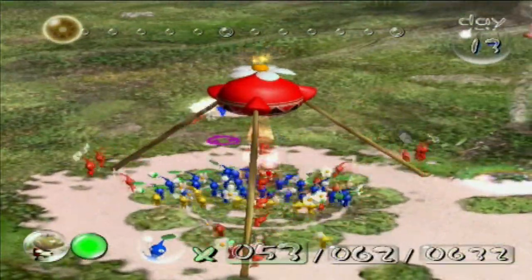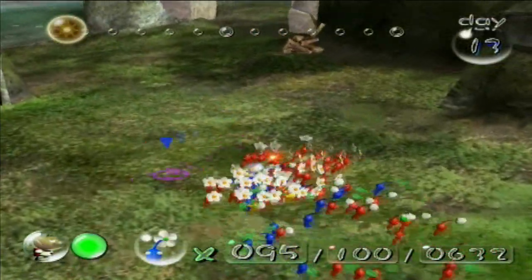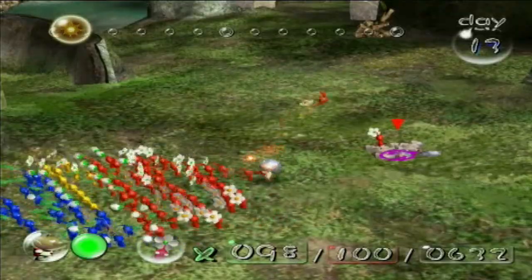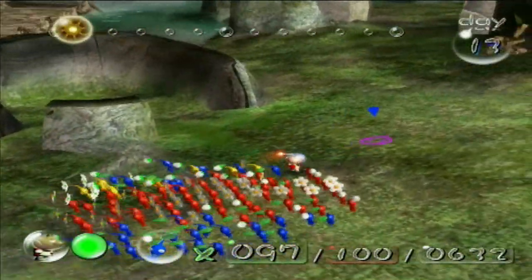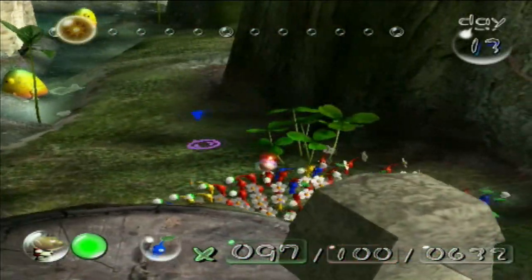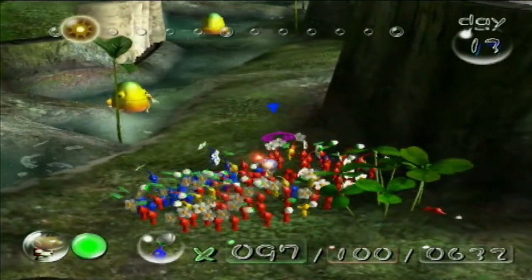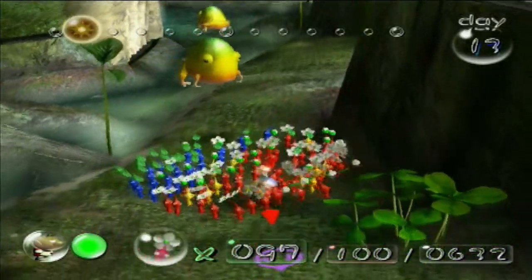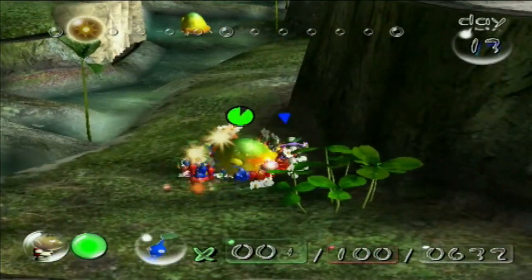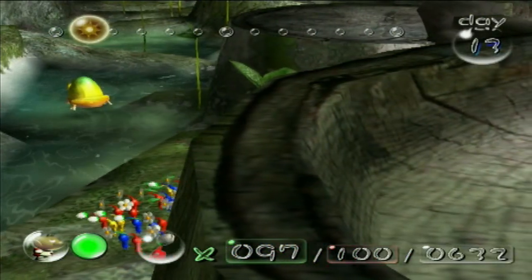Thankfully because we've taken care of the swooping Snitchbugs and the Bulborbs, this little area around base camp is actually pretty safe. Let's get a couple of flowers working while we take the battalion up this way. We've got a Wallywog sitting over there between us and a ship part — actually a couple Wallywogs. Let's lure one back, get his attention, have him flop over here... there it goes. Have him hop a bit more towards the land, and now we swarm him. There we go — that's the proper way to take care of a Wallywog.